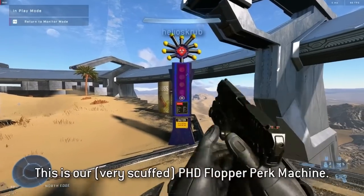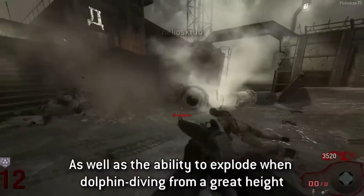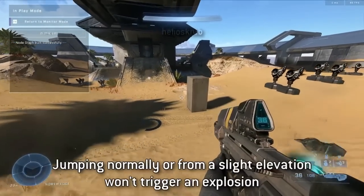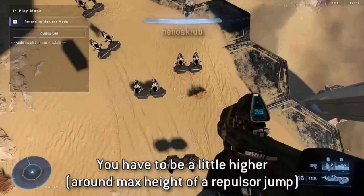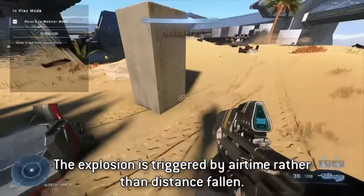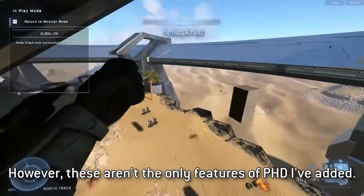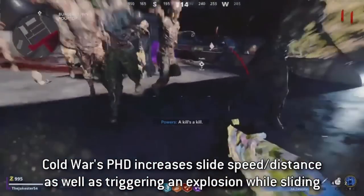Sticking with the Call of Duty Zombies feel, Helios Scrub showcases a way to create PhD Flopper in Halo Infinite's Forge. If you remember from Call of Duty Zombies, a big dolphin dive created a huge explosion in a blast radius. Here it's scripted so a normal jump does nothing, a small fall is no big deal, but falling from a big height using a Repulsor creates a big blast wave. Imagine in a zombies mode where the Repulsor creates a shockwave killing multiple zombies — like goomba-stomping all the enemy infection players.